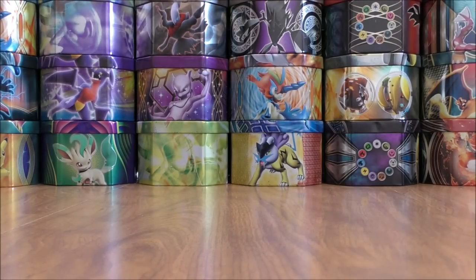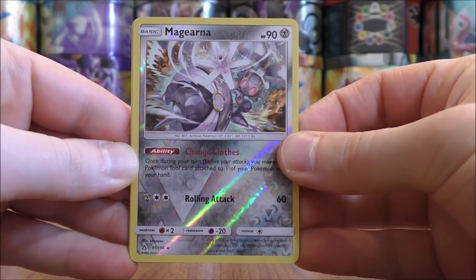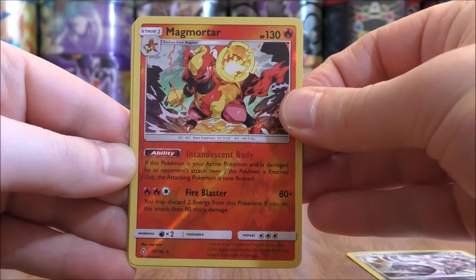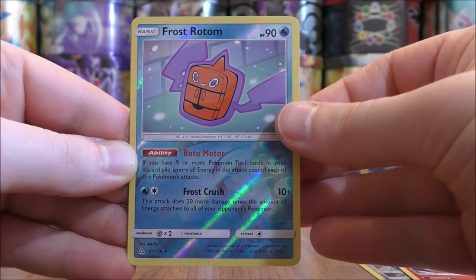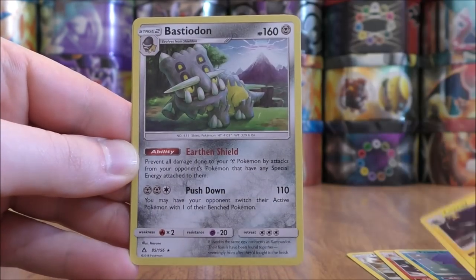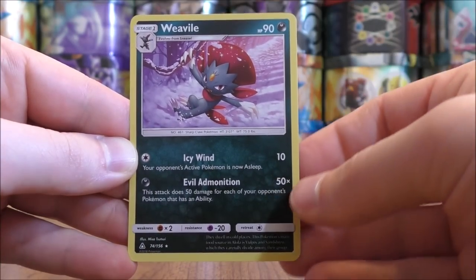I can summarize my pulls now — happy with them, not anything spectacular. Out of seven total packs, I pulled three rare Reverse Hollows: Magearna, Magmortar, and Frost Rotom. And three rare Hollows: Luxray, Bastiodon, and the best pull of the opening — the Weavile.